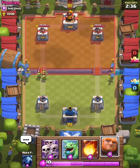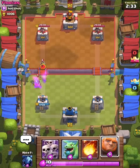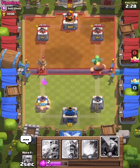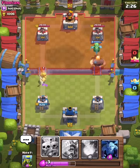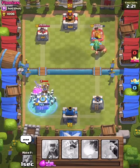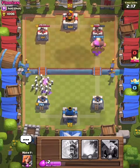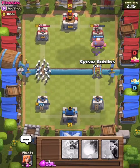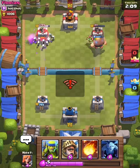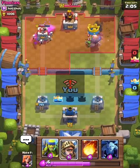Just saving elixir. Okay here we go — there we go, waiting for the Skeleton Army. They put a freeze spell! See, look, that takes it out so fast. Now I'm going to pair up the Spear Goblins with the Giant. There we go — got the other tower.